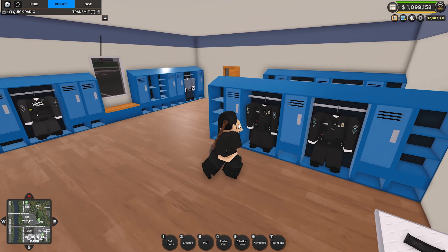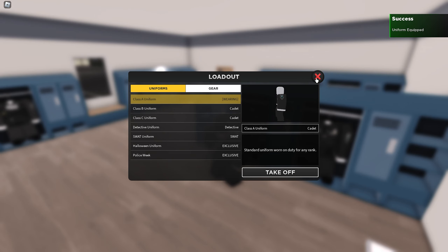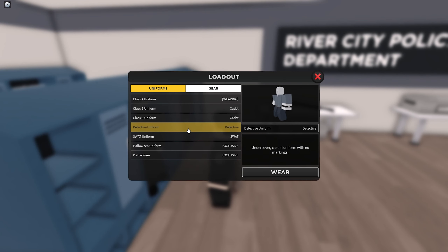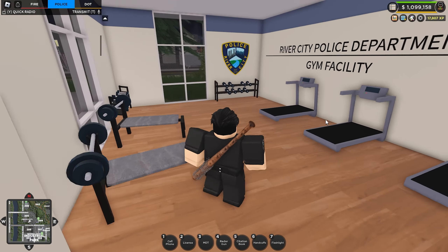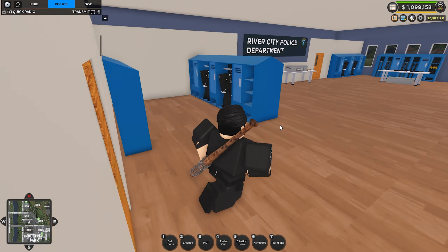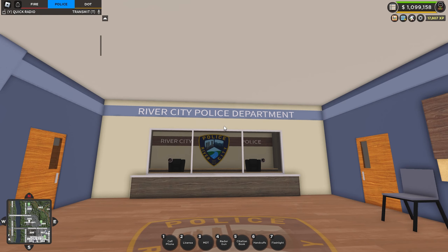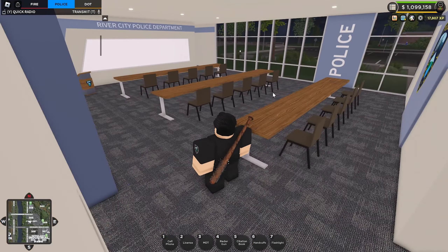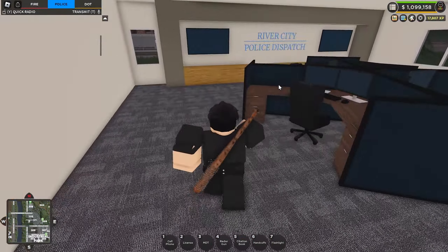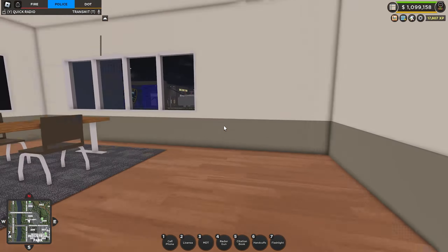This is the locker room — oh, there are new Class A, B, and C uniforms. I don't have any custom uniforms on the server so I can't try those. There's a gym here. Here's the main entrance — front desk. Behind the desk we've got what looks like a conference room and the dispatch room. There's the leaderboard, and they put Bad Boys on the wall — that's good.